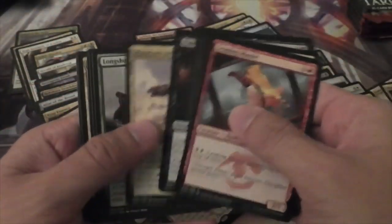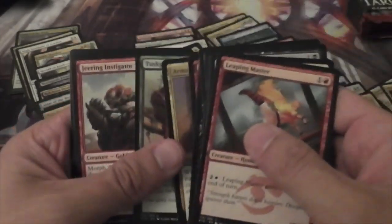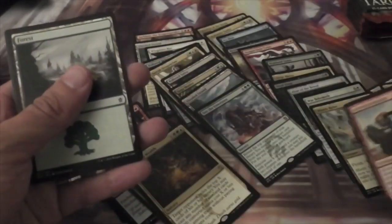Alright, here we have Burn Away, Armament Corps, Tusk Guard Captain, and a Jeering Instigator.